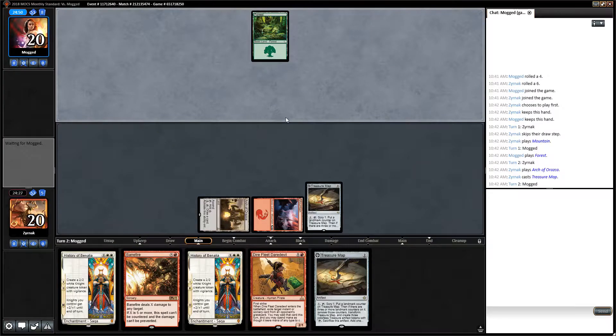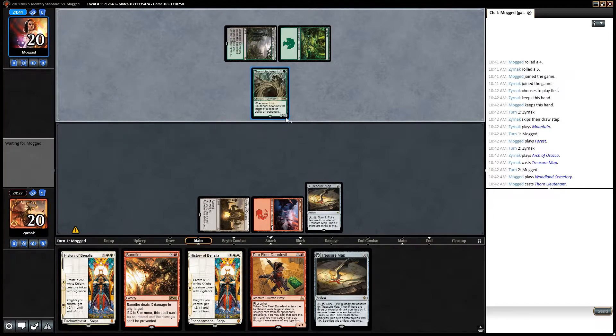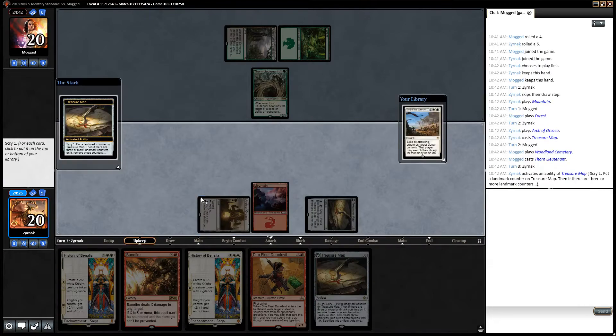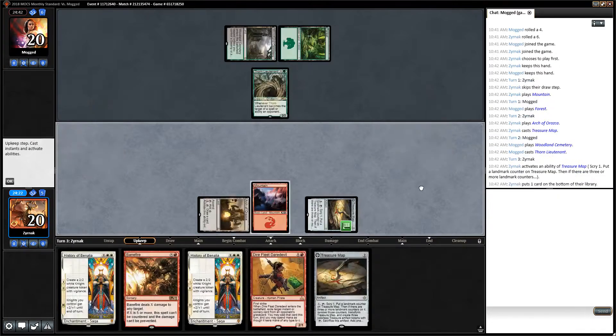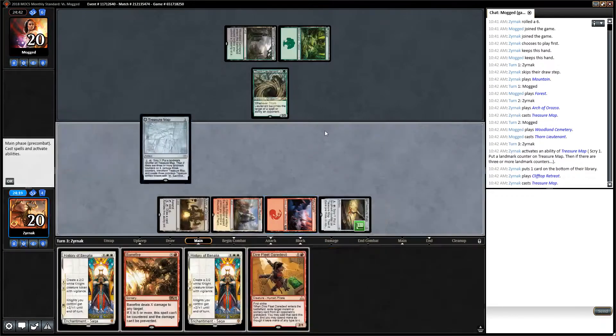I'm absolutely going to scry on turn 3. Playing against a Black-Green something with Thorn Lieutenant. I want to land. Perfect. Let's get another Treasure Map out here.